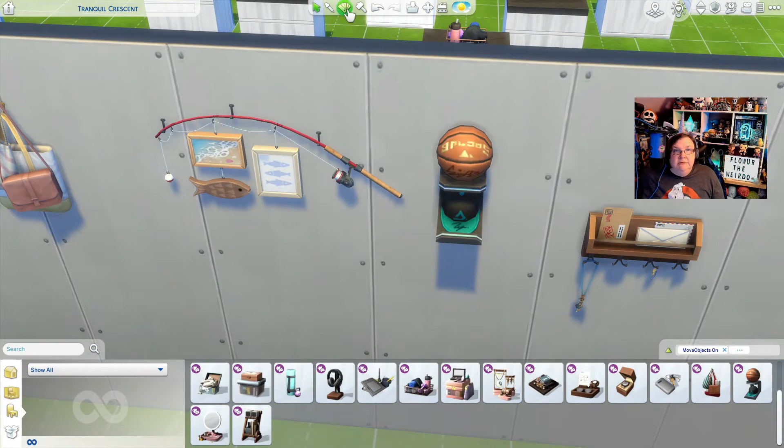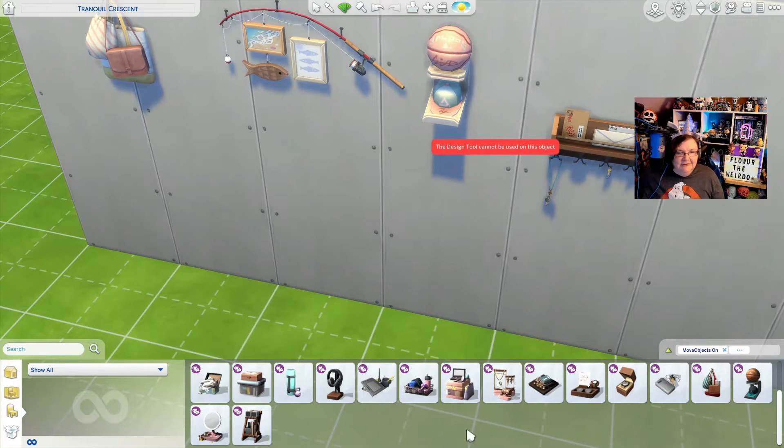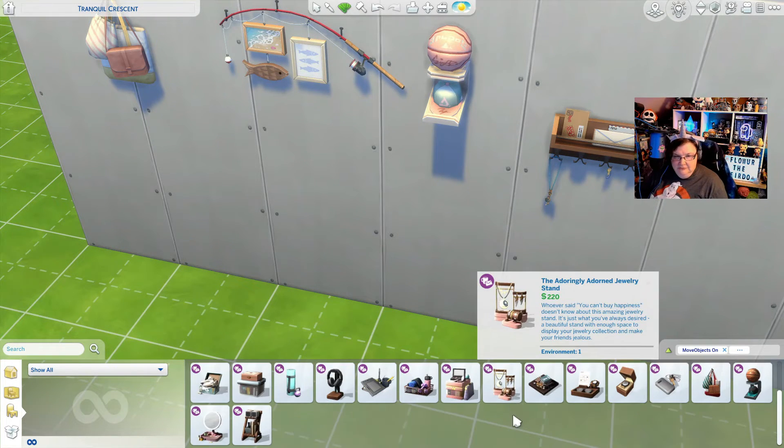My brother wants to get something like this wall hook but just for hats — he wants to hang his hats on the wall because he collects hats. I really like this one; it's my color scheme.